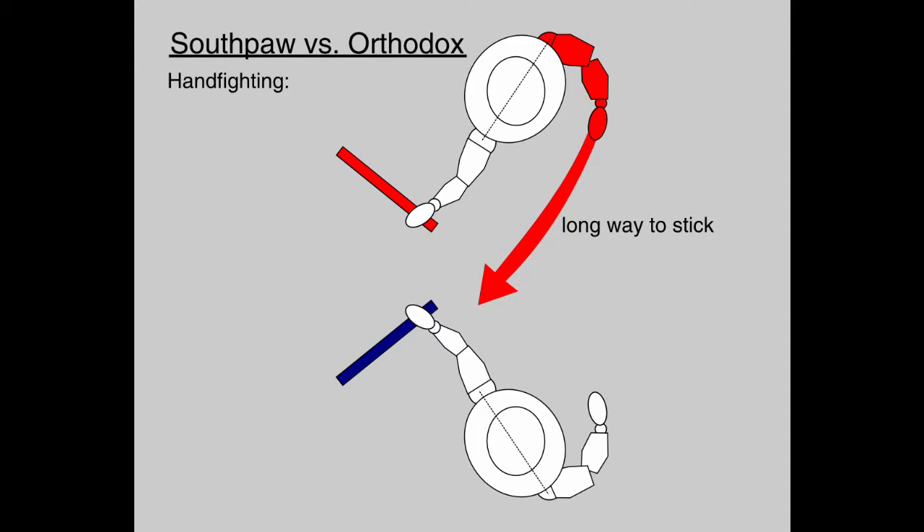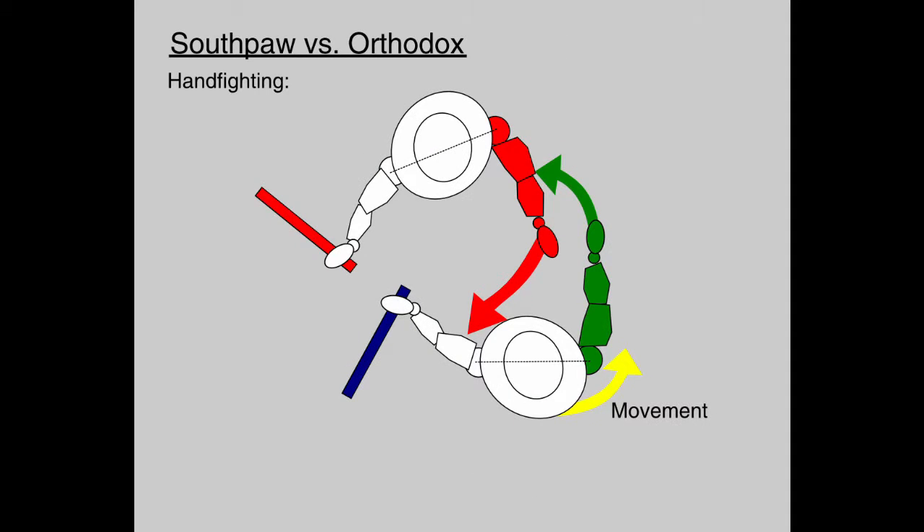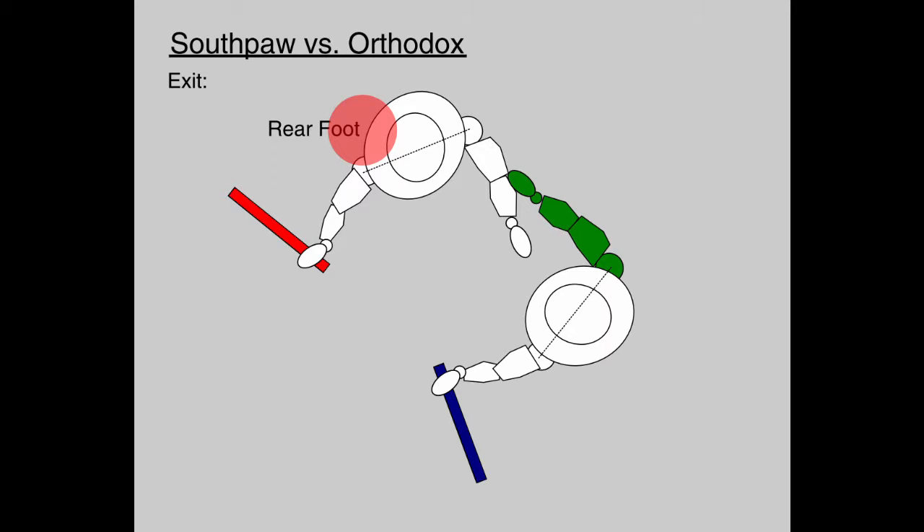When fighting with the stick in front, the live hand has to reach very far to get to the opponent's stick. So by redirecting and moving around the incoming arm, outside position can be obtained. Here is a way to create distance from that position. It is common practice in Kali to move away from the rear foot. This is easier when the opponent can't turn to face you. This step back gives favorable mechanics to a strong forehand diagonal, discouraging the opponent from chasing.